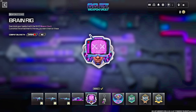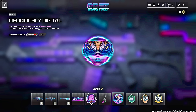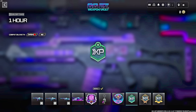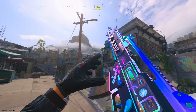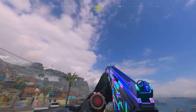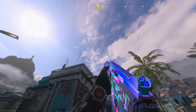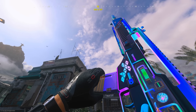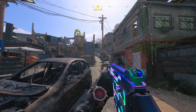The weapon vault includes the GG EZ Holger 556 as the first weapon, the Holger 26 LMG as the second, and the DM 56 marksman rifle as the third. The difference between a weapon vault and a blueprint is that blueprints revert to a normal-looking weapon if you change attachments, whereas weapon vaults retain their appearance regardless. This one doesn't appear to have tracer effects. Additional items include a calling card, weapon sticker, weapon charm, emblem, and three one-hour double XP tokens. Price will likely be around 2,000 to 2,400 COD Points, and it should arrive within the next couple of days.